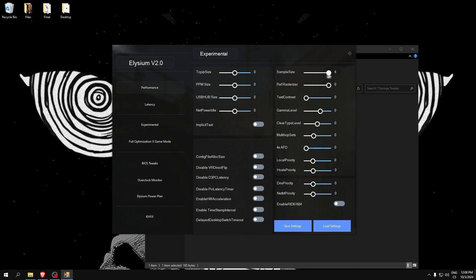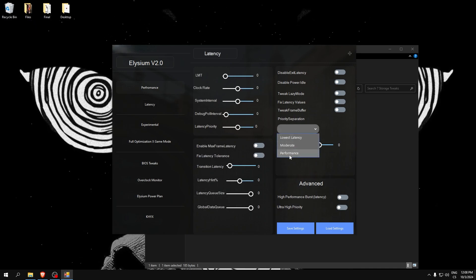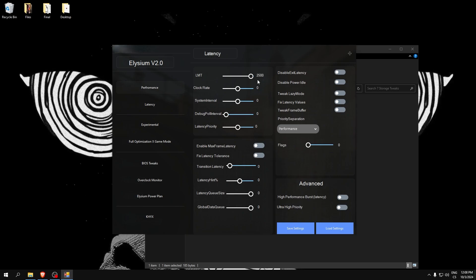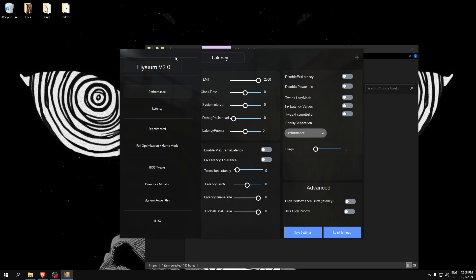You can instantly apply tweaks to your computer and test the values. This section is for latency. I will use performance here. If you check a tweak, you can uncheck it just like this — really simple. This tool is really powerful, your FPS will go a lot higher, so I recommend you check the link in the description.